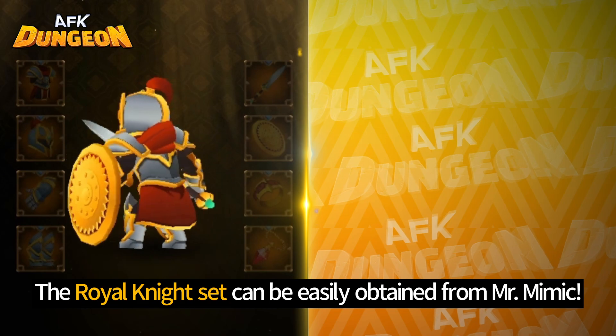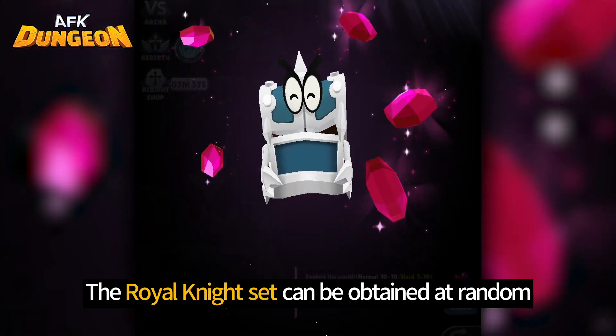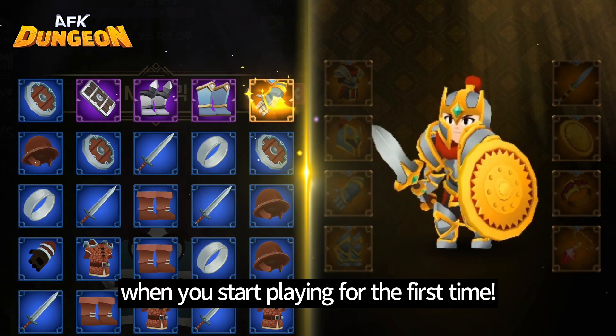The Royal Knight set can be easily obtained from Mr. Mimic. You can get this set by giving 100 or 500 jewels to Mr. Mimic. The Royal Knight set can be obtained at random, and it's the very first set in the collection, so make sure to get it when you start playing for the first time.